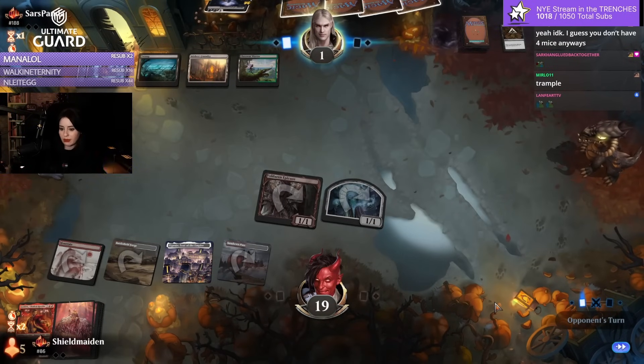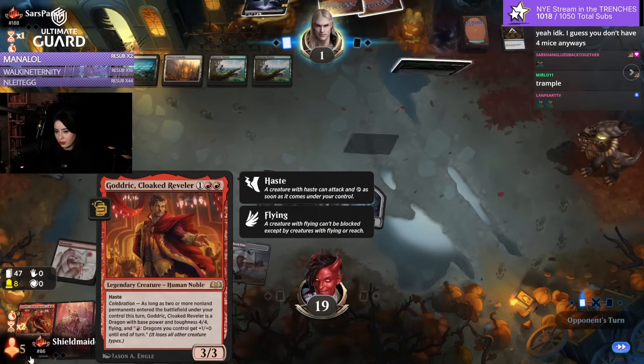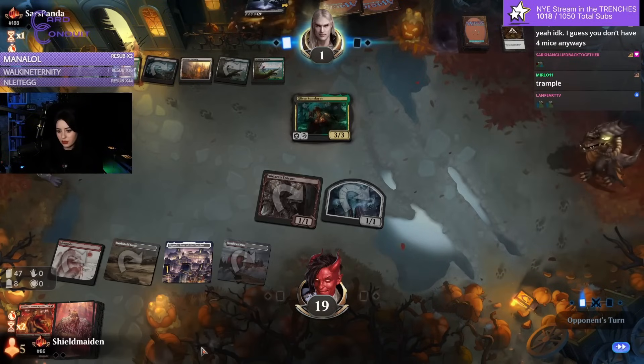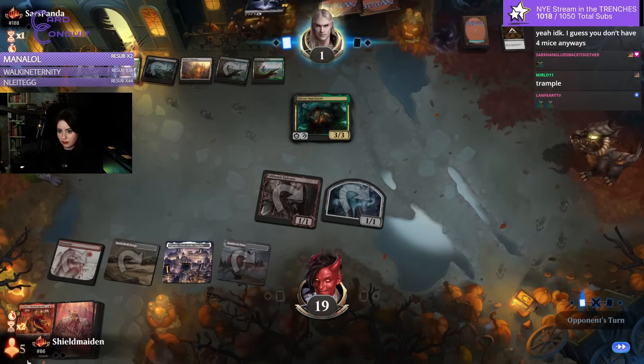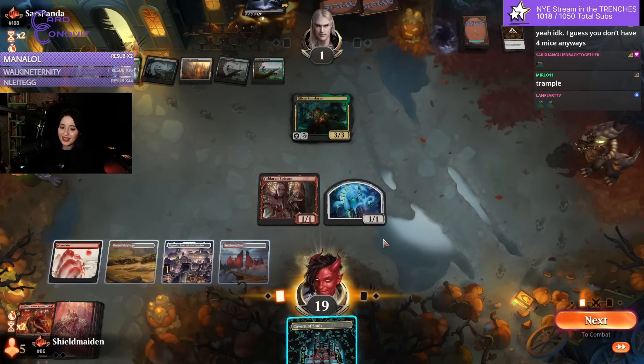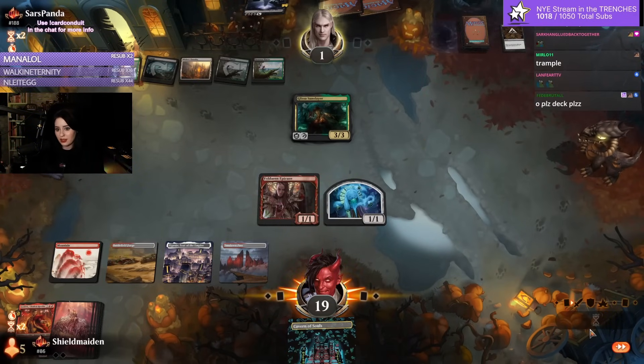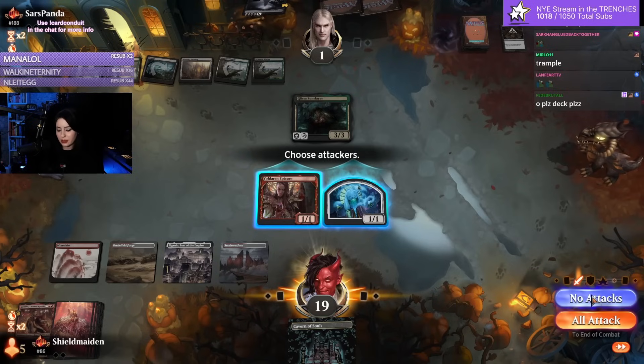One point of damage and we still have four, three Kumanos left in the deck and three Epicures. We can't all attack because they have Mishra's Foundry up.